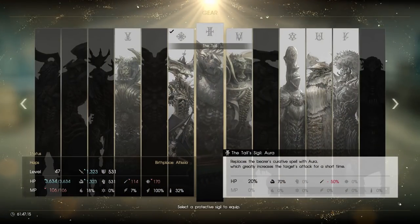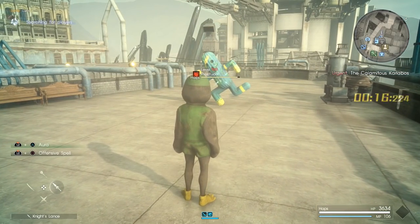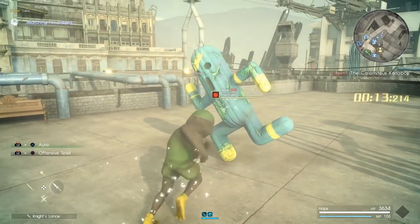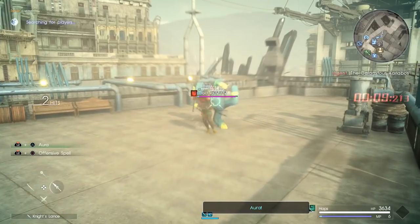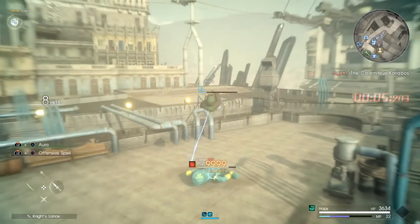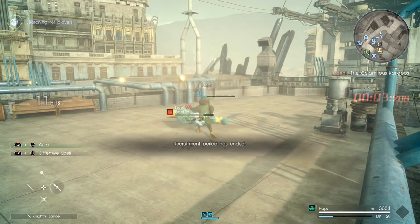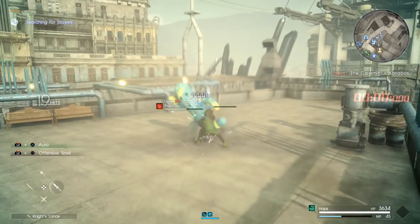The next one we're going to show off is the Tall. This one's really quick. So basically it replaces the curative spell with Aura. I'll hit it once — you'll see I did like 4,000 damage. I use Aura and I do about 8,000 damage. So you can see what I mean by it basically doubling your attack power. That's pretty much the big thing it brings, but you don't have that self-healing option, so be careful.